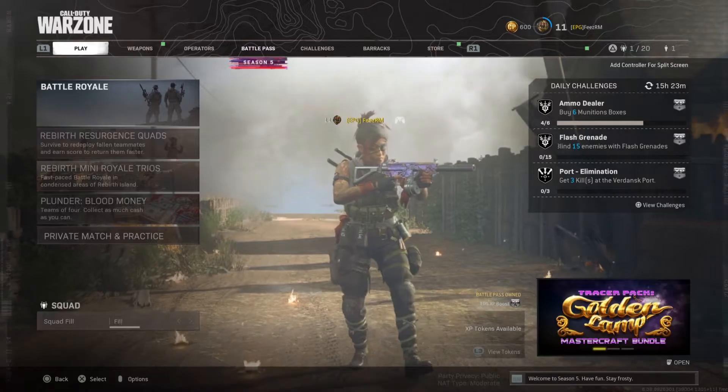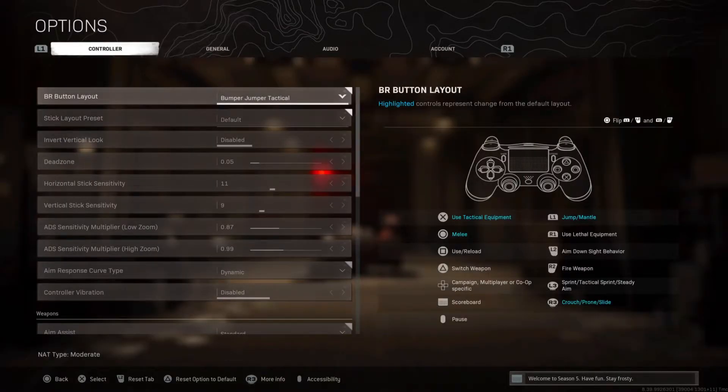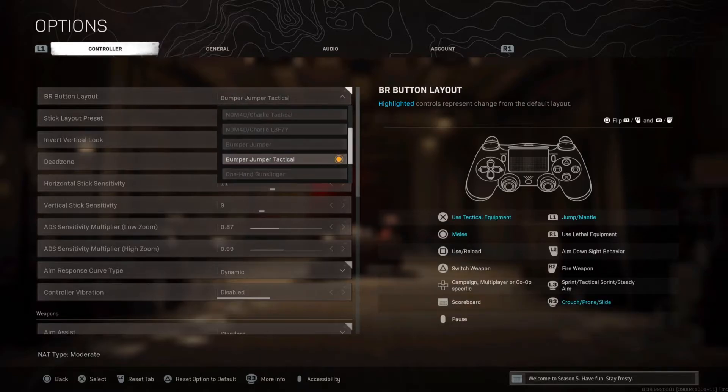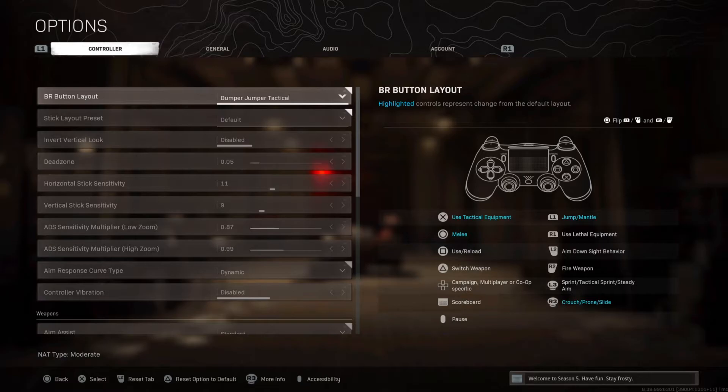The next tip is about settings. The best setting in my opinion is called Bumper Jumper Tactical. Most of you probably don't even know it exists. You jump with L1, use your tactical equipment with X, melee with Circle, and crouch or slide with R3. It sounds weird, but you're jumping with L1, so you can jump, look around, and slide all at the same time. You don't have to play Claw — only to use your heartbeat sensor. This is one of the most underrated things in this game, and in my opinion it's the best setting by far.